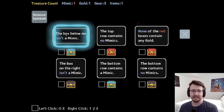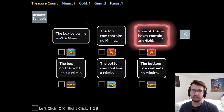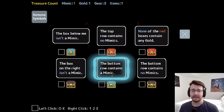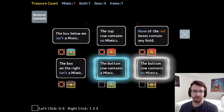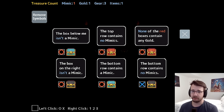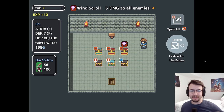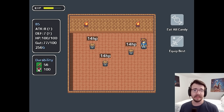So let's take a look. The box below me isn't a mimic. The top row contains no mimics. None of the red boxes contain any gold — there is one box with gold. The box on the right isn't a mimic. The bottom row contains a mimic. The bottom row contains no mimics — instant contradiction. This guy says the box on the right isn't a mimic and he's cleared, so it's going to be you. You're the imposter. And I guess I'm leveling up as well. All this stat stuff, I'm still pretty unsure about, but I know number go up and I get stronger as I solve puzzles.